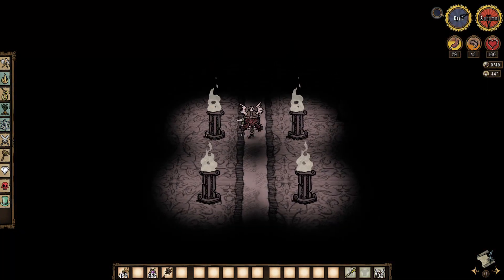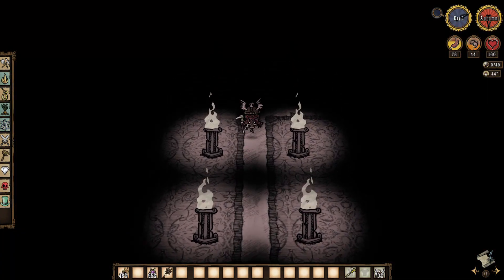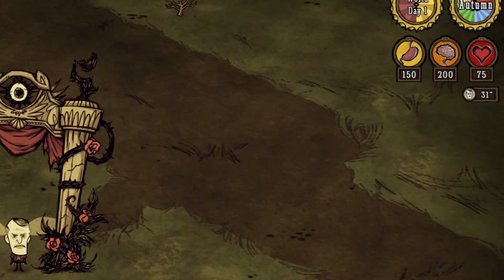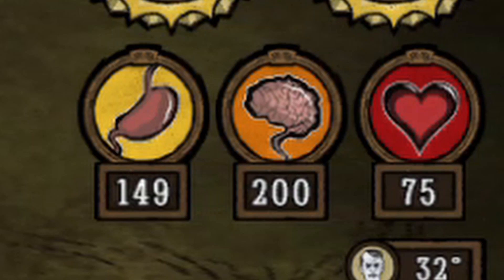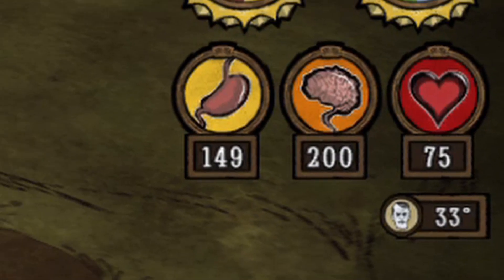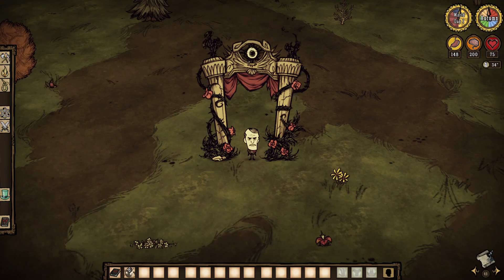Maxwell is unlocked in Don't Starve at the end of Adventure Mode, and is available to play in Don't Starve Together from the start. He enters the world with 150 hunger, 200 sanity, and only 75 health. He makes up for this low health by letting you easily manage sanity with his unique traits.